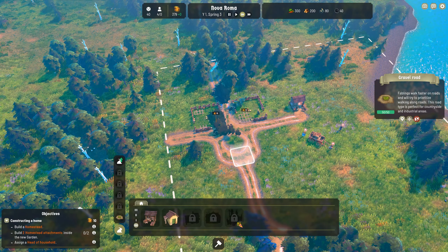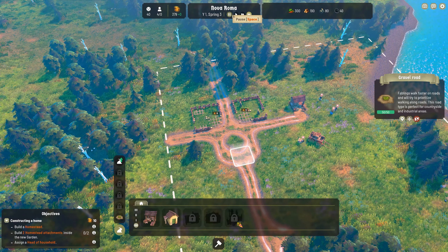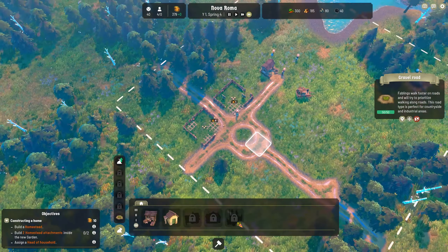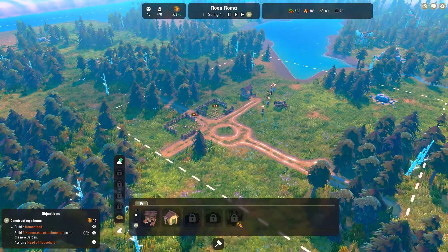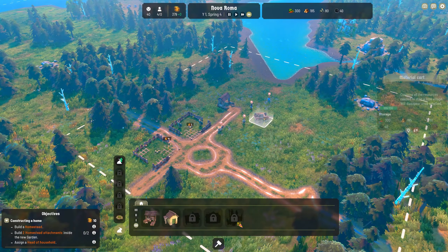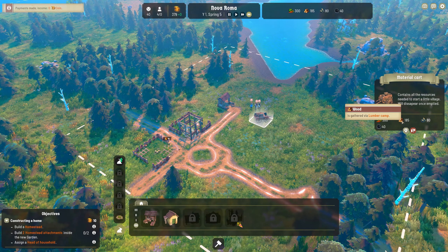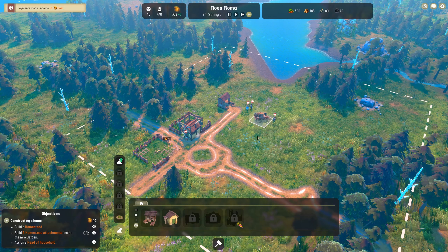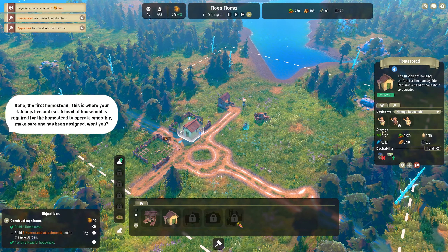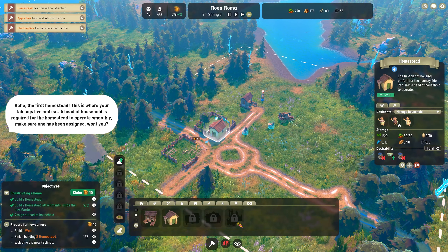We're going to go ahead and unpause and put this up to four times speed. It's just hotkeys: F3 for three times speed, F2 two times speed, F1 one times speed. We're just going to watch our fablings go about their day. I did assign a labourer, and they are now going to start moving goods from the material cart. We've got 300 vegetables, 185 wood, 80 stone, and 40 coal. The first homestead - yippee!